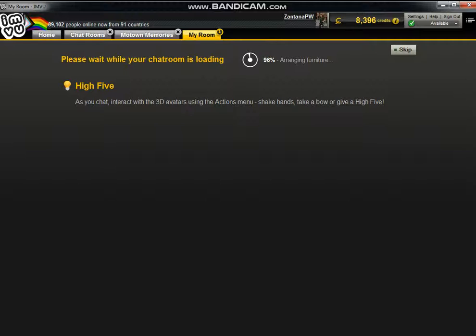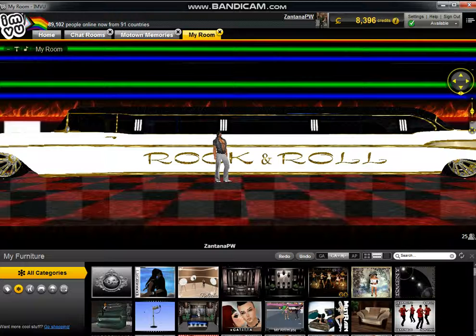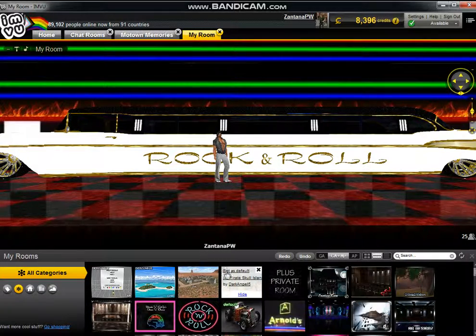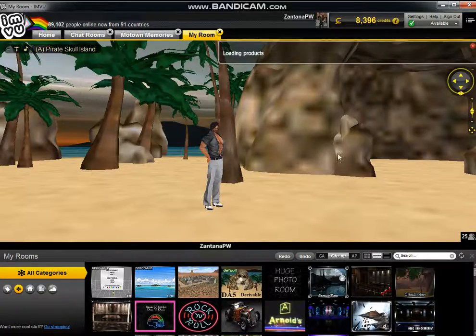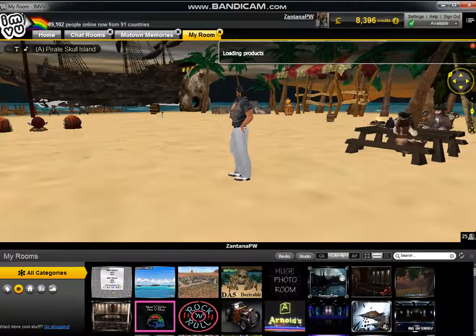I hope this helped those of you who want to change your default room into something else. I think I would have gone crazy if I didn't know how to do this. And it works — there you go! That's all you do: go to your rooms, click the eye at the top right — excuse me, top left — and set as default, and it will change your room. Hope you enjoy it, talk to you later, bye!